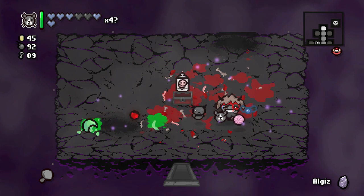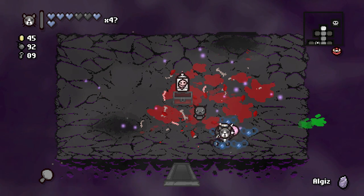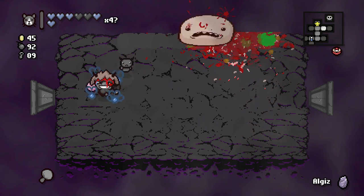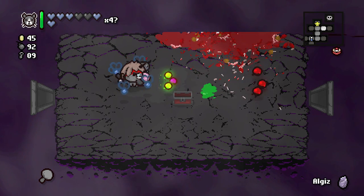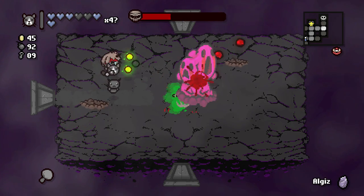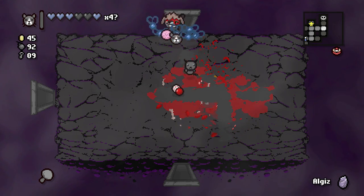Doctor Fetus — but I think Pyromaniac plus Doctor Fetus is gonna neutralize getting flies. I don't think you'll spawn flies when you kill things with bombs, which is way too bad — I'd love to do that. But the flies are what's gonna help us win. Is that triple shot? Some tears go further, some tears go shorter — I think we'll be fine. Let's not take damage.